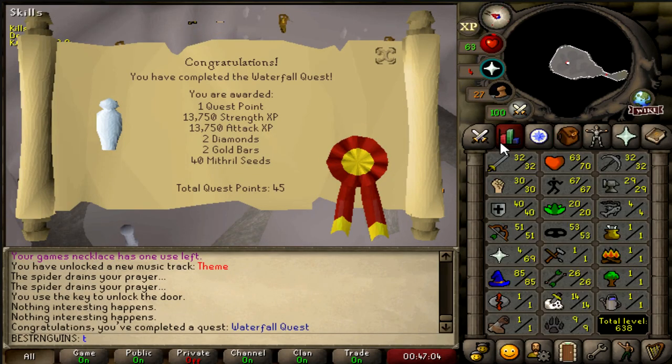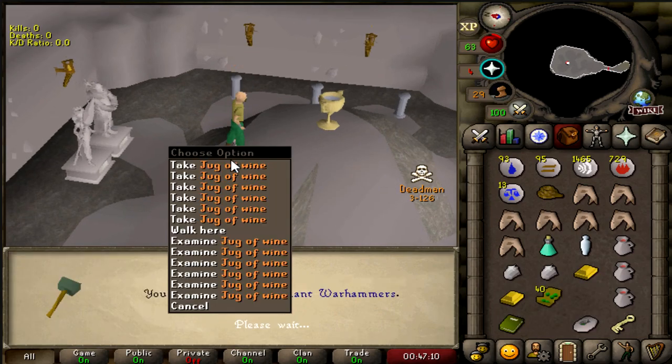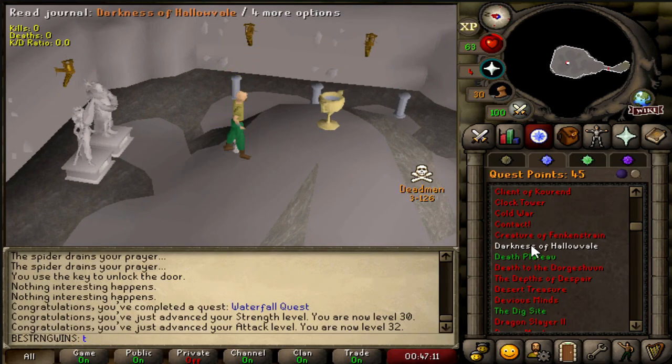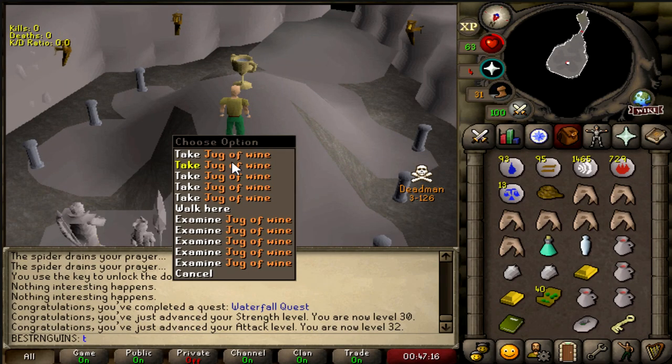And this is Waterfall Quest completed — 32 attack, 32 strength. Gives us some diamonds which I can hopefully sell for a little bit of money, because I'm broke. But that's all the pre-quests done. Now we just need to do 50 firemaking and obviously get everything for the actual quest, and we can do DT.